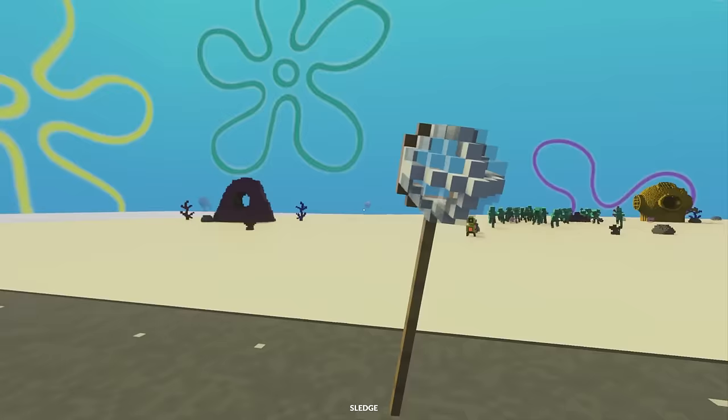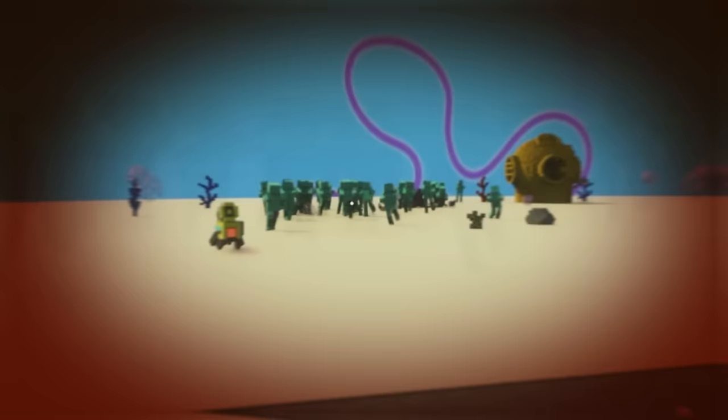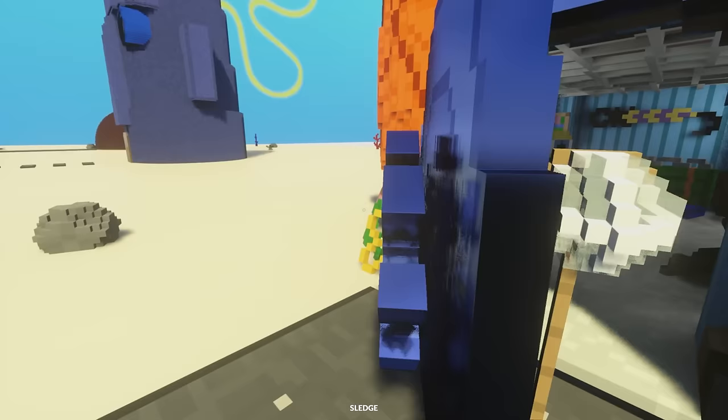Bikini Bottom is no longer safe! There are tons of zombies here, so I'm gonna go ahead and hide in SpongeBob's house since he's got this vault door right here. Come on, Pets — Beans, Toasty, get in!